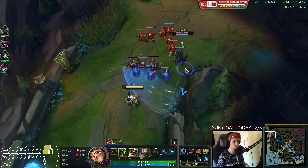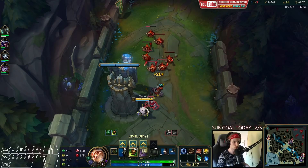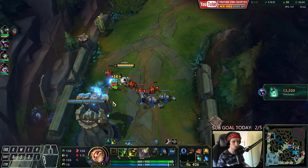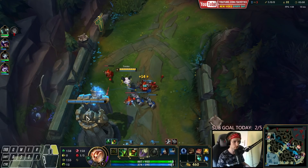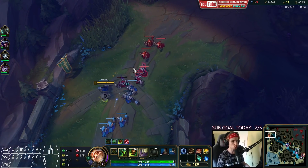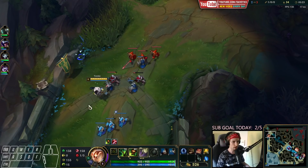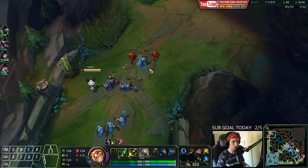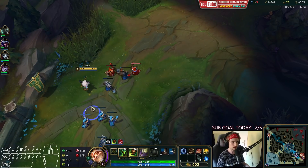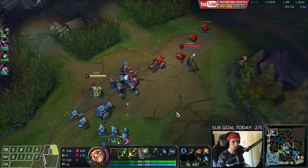Let's thin out the wave a little bit. Every time Camille jumps on us, we want to time our Q so that when she lands with her E she can't do any damage. We're already ahead in farm by a lot — we're about to double the farm against Camille, which is huge. Instead of hard pushing, we're going to slow-build the wave, stack it up, let it crash into the turret, and then poke Camille under her tower so she's forced to either take the damage going for farm or stay back and lose it all.